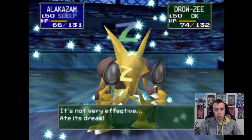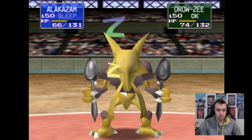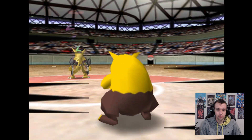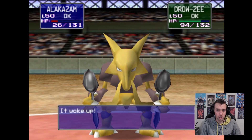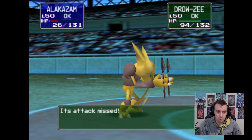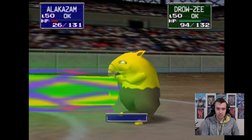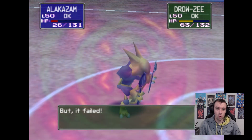We'll probably be asleep for about two turns. About half health left each - health is pretty similar. Wake up, wake up! Critical hit this time - we may lose Alakazam. Actually he's doing pretty well. Dream Eater's going to miss - that's so good. I'm going to use Tri Attack or Psybeam. This guy's going to defeat us - we're going to switch him out for Charizard or Dragonite. I chose Dragonite - we'll get him.